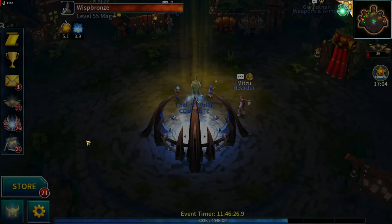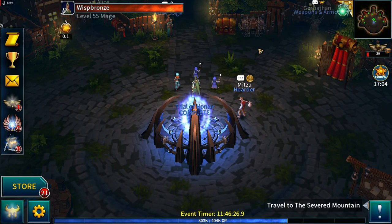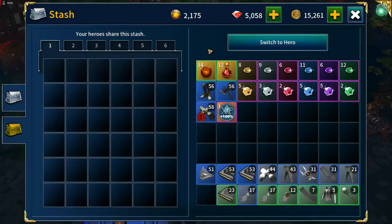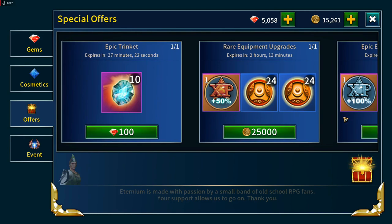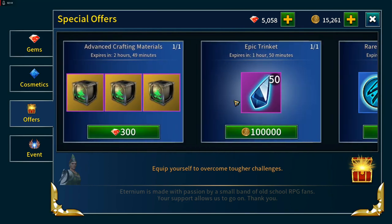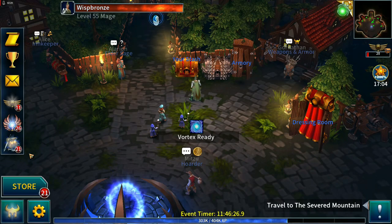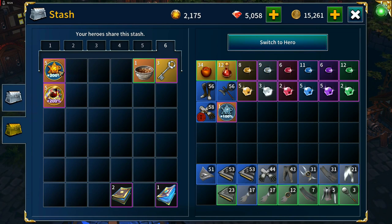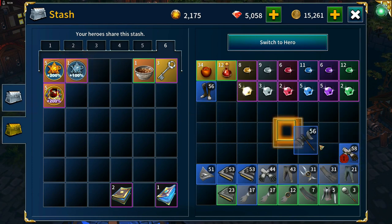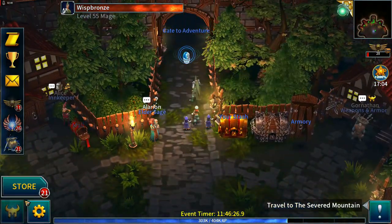We're done — that got us to 55, and we get a 100% experience booster. I did make one event shop purchase: the 200 experience boosters with two currency boosters for 400 gems. It's a good deal because the experience boosters alone would cost 400 gems, so you effectively get two free currency boosters.